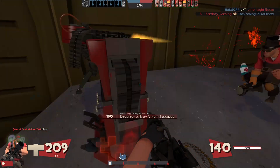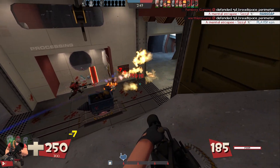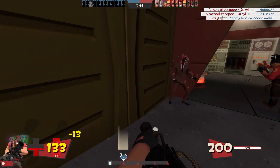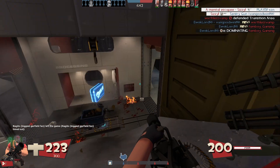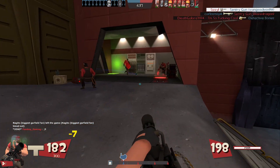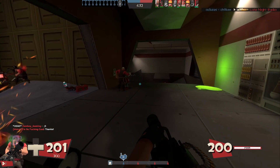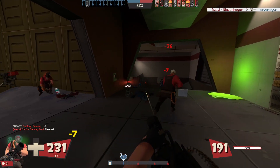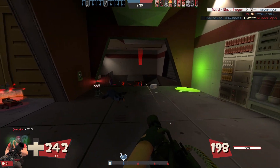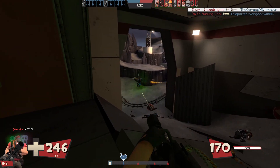Somehow we have one on our kill streak counter, but I don't remember killing anyone. This weapon is still not great at range, just like the base minigun. I know I said it has the slowdown effect at range and it does — that's very important to recognize — but it doesn't mean it's good at range. Those are two separate things. The slowdown effect is solid and can be used at range, but that's not the only thing you need from a weapon.